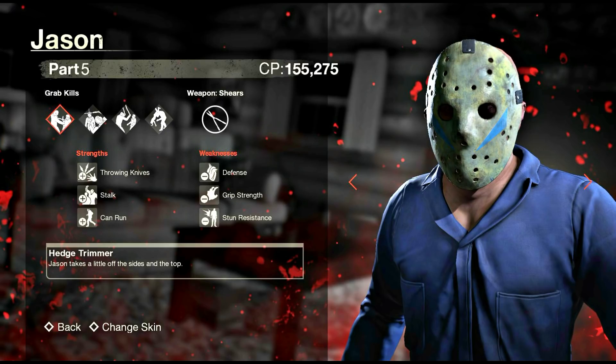The first strength as Part 5 Jason is throwing knives, so you're going to start off the match with 5 to 6 knives. The second strength is the stalk ability, which is going to last a lot longer.